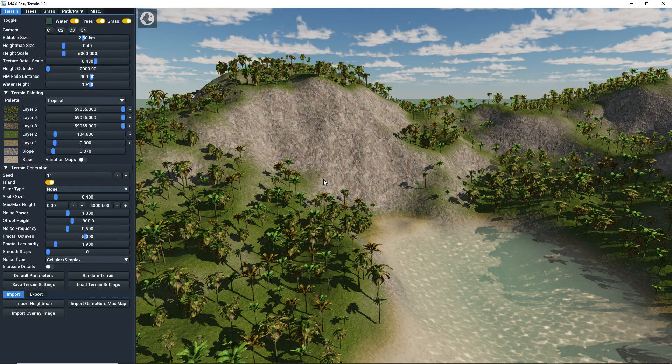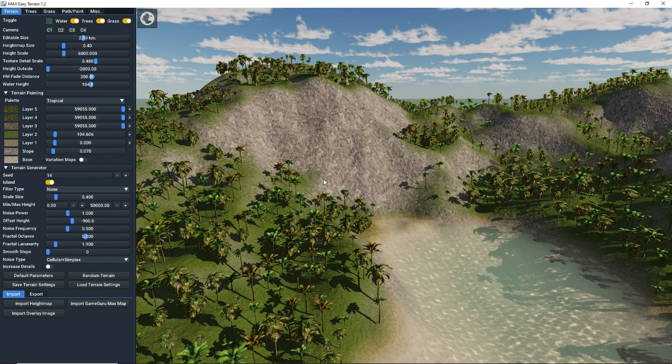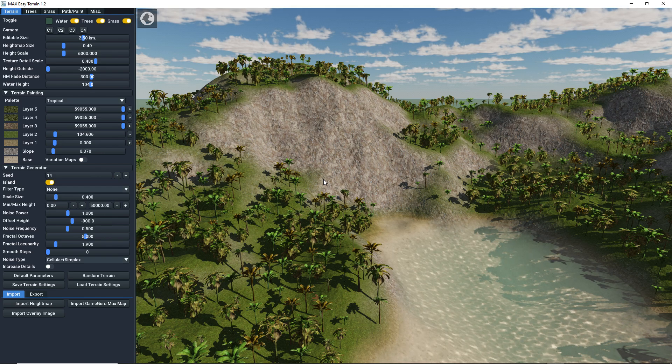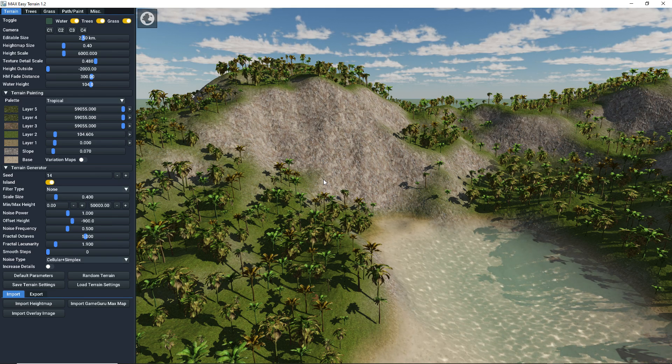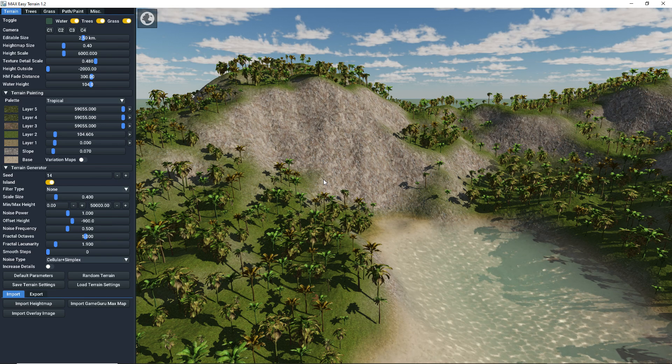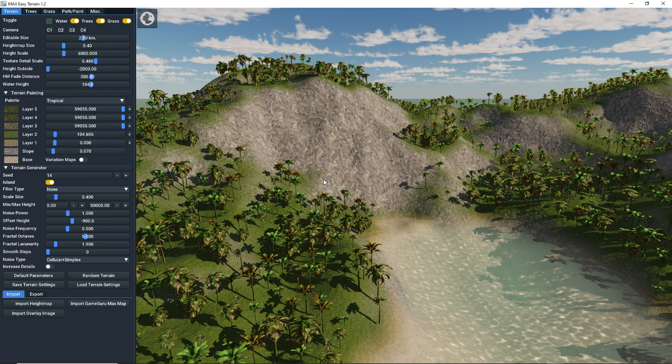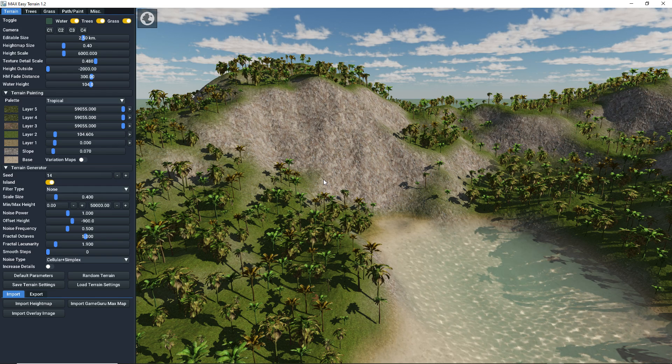MaxEasyTerrain 1.2 just hit the store. So if you are a supporter or a customer, you can now go and start downloading the new update. It's in the store for you to grab, so go ahead and start downloading. And while you download, I will tell you about the highlights of this update.